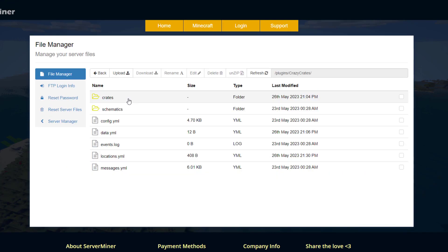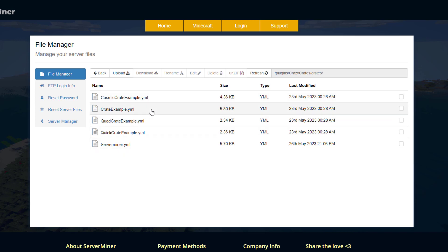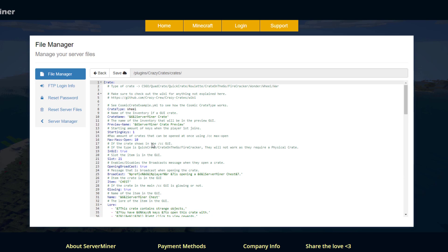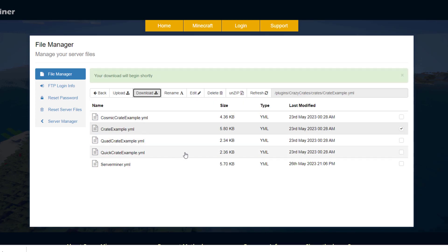The main place to go is the crates folder — this contains all of the specific crates, each with a different YML file. If I go into the Server Miner one which I customized, you can see at the top there are all the different types of animations. If you want to create a brand new crate, I recommend just copying and pasting an existing one, then downloading it, changing the name, and re-uploading it.